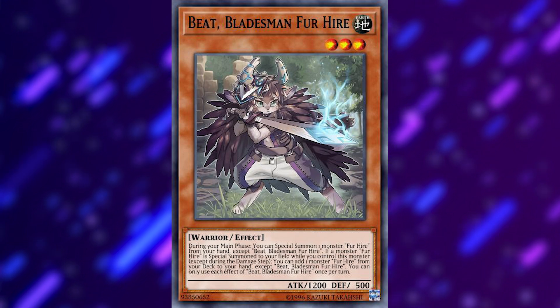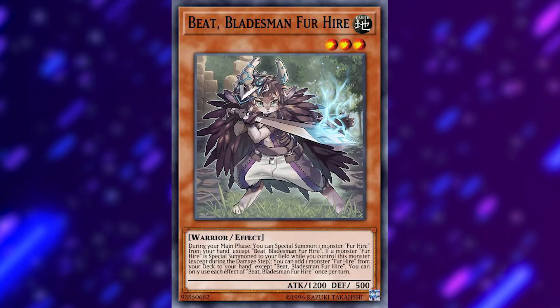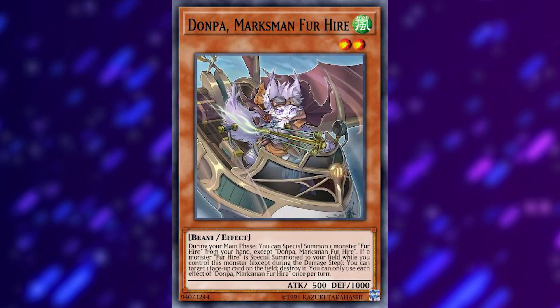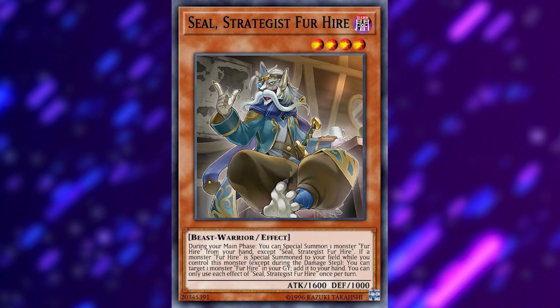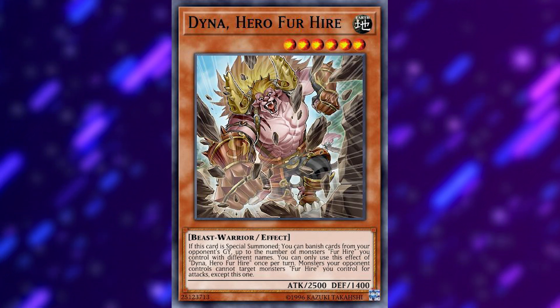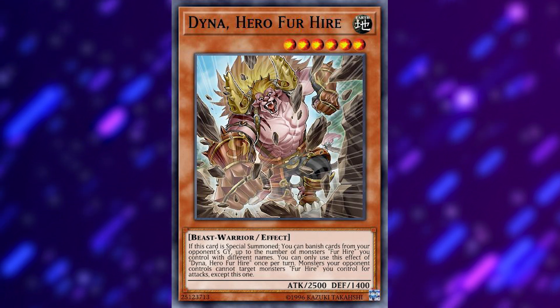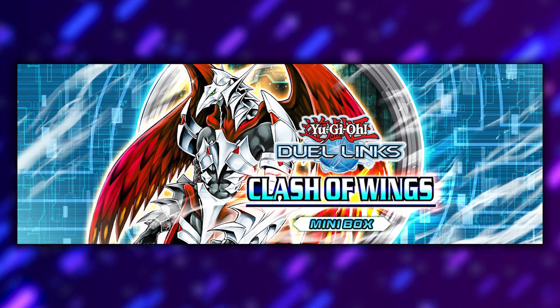The next deck we're talking about is Fur Hire. Fur Hire is an archetype of cute little Kung Fu Panda extras with swords — very debatable if they're better than UA or not. They have varying types, attributes, and levels, and focus on special summoning each other to OTK with a card like Dinah, who can banish cards from your opponent's graveyard and has 2,500 attack — a monster that can be special summoned by the majority of the archetype. Like all of the Fur Hires worth mentioning except for one, he's a rare in the Clash of Wings minibox.